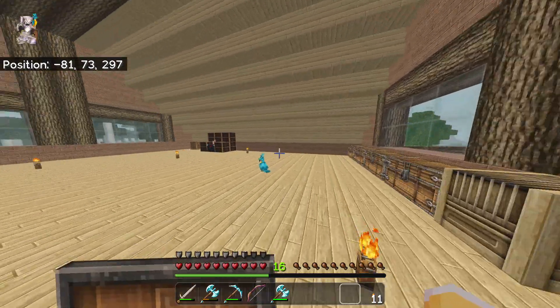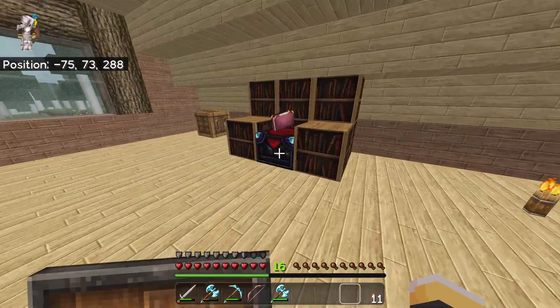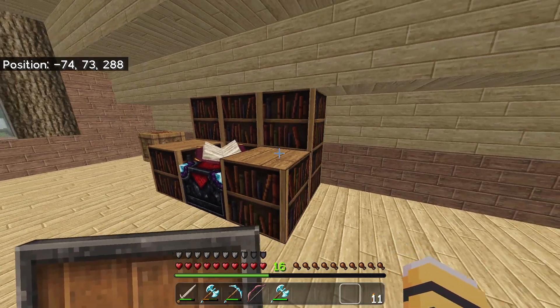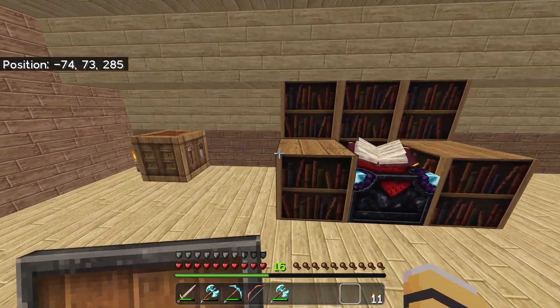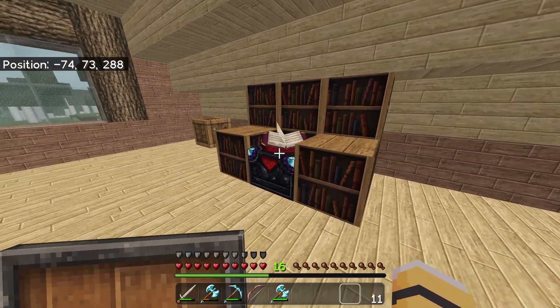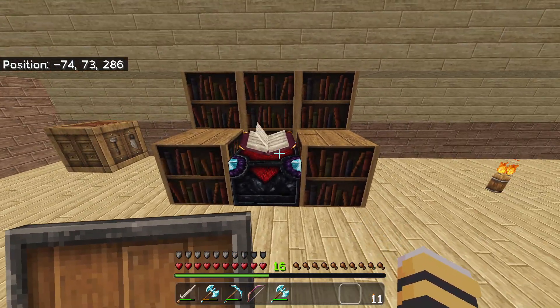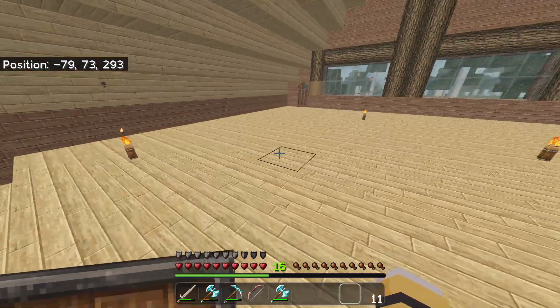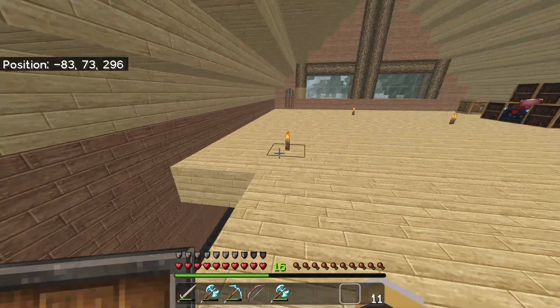We are getting the enchantment table built up more and more. You can see we have six, seven, eight bookcases up here. I think we need like seven more to fully get it full powered — I believe it is 15 or something like that. But we do have it that far at this point, so that is good. We are making progress on that.